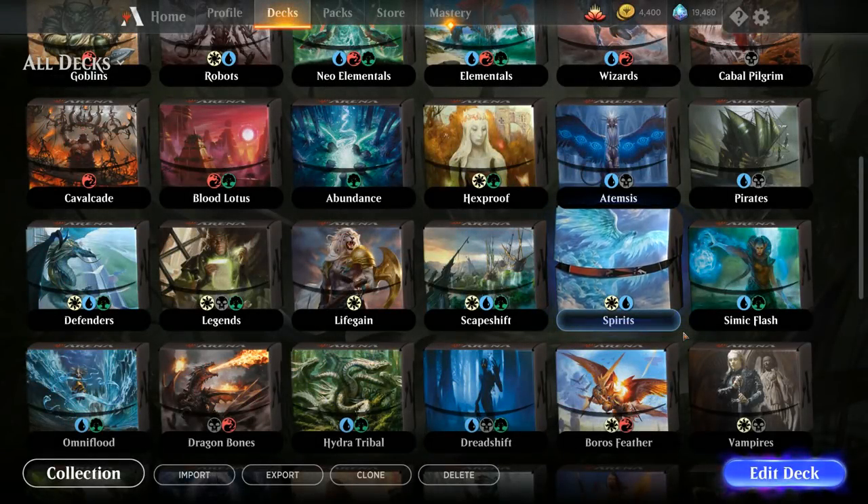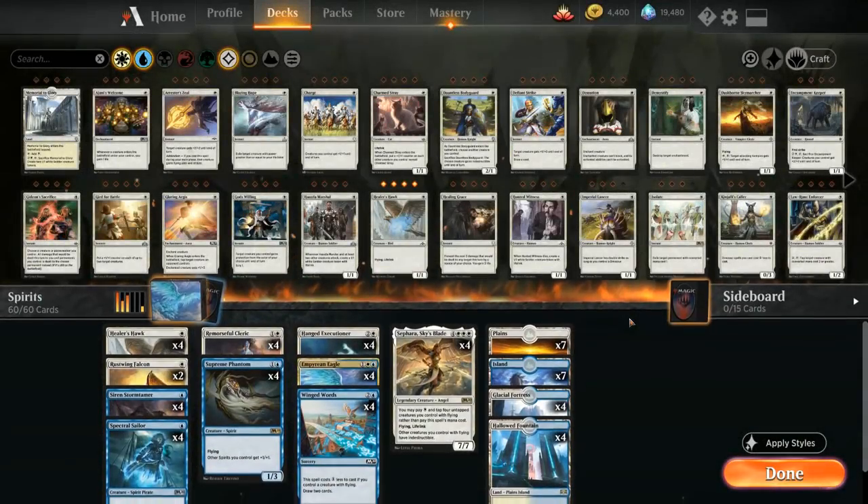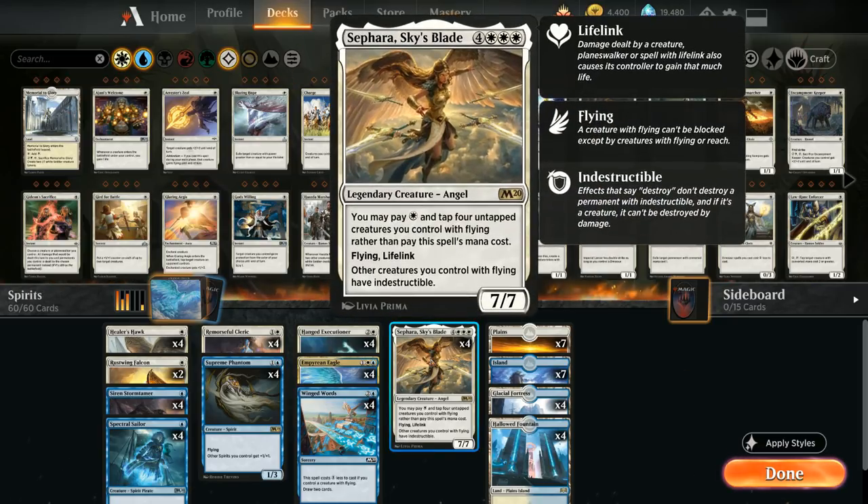Hello and welcome to another Magic Arena gameplay video. Today we're taking a look at a blue-white spirits list, which is pretty similar to all of the blue-white flying decks out there. One of the goals of the deck is to try and play Sephara as soon as possible.